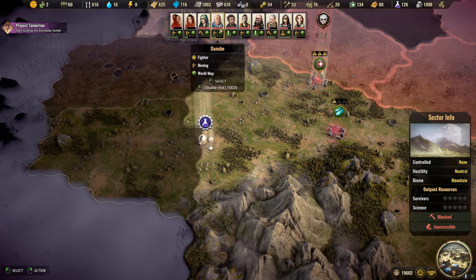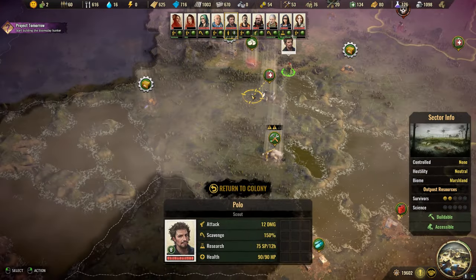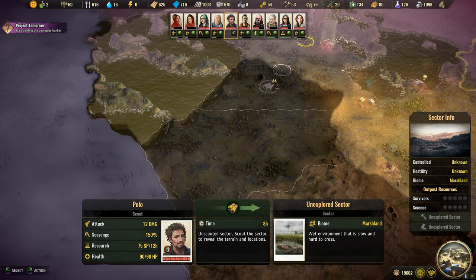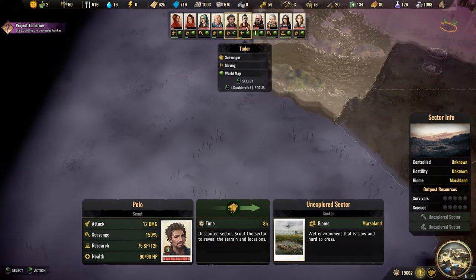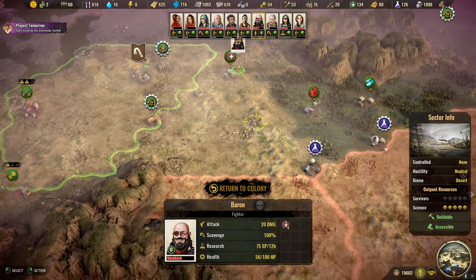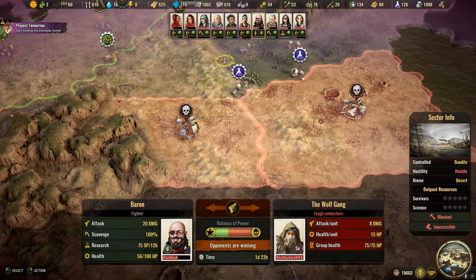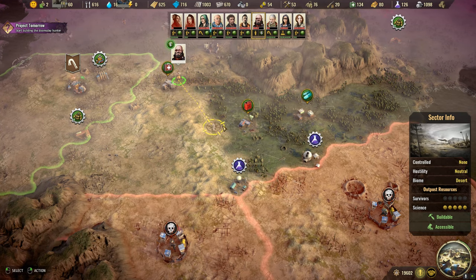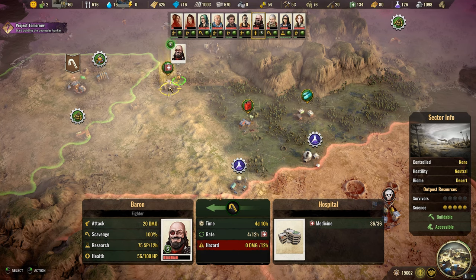We could use the antibiotics, so let's go ahead and have you do that first before you scout anymore. Very nice. We're winning those battles. Even at 100% scavenge, it's going to take four days and ten hours — that's a lot.